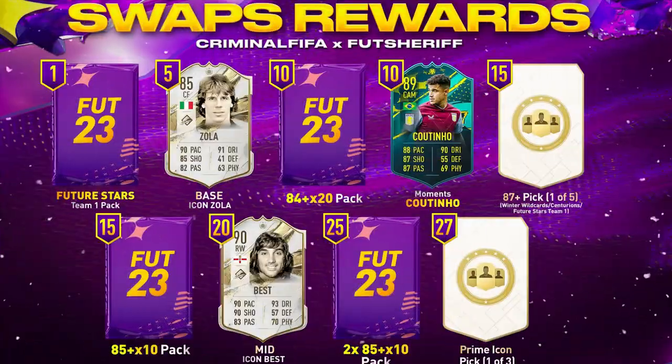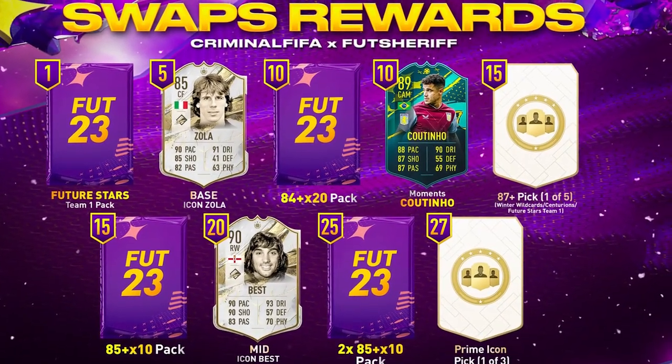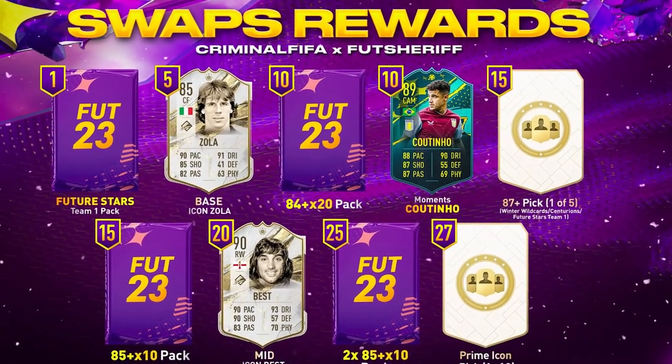Today I am going to be showing you my tier list for the Future Stars swaps. I've put together my top 10 options for you guys to take, and they're all combinations, so no solo options. These are the best 10 combination options to take for all 30 tokens if you complete them. In case you don't know the options for swaps, I'm going to put them on the screen now. This is a good graphic from Criminal FIFA and Foot Sheriff — shout out to them. These are the token options.